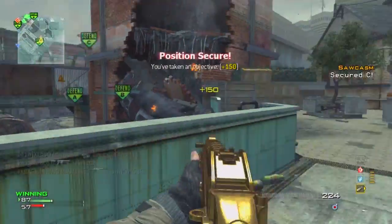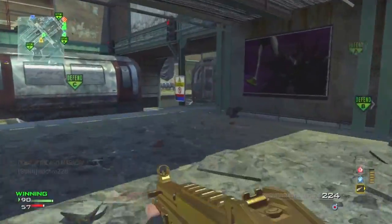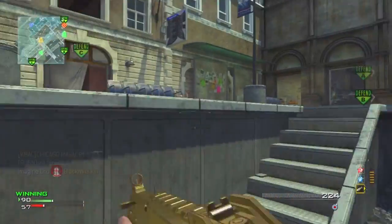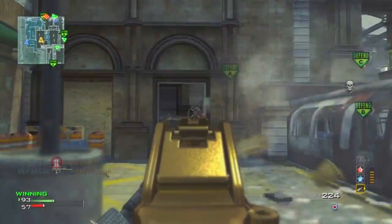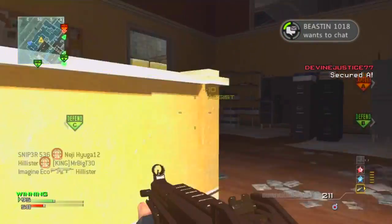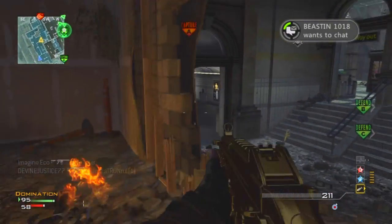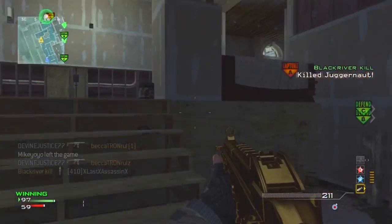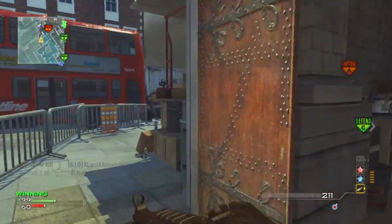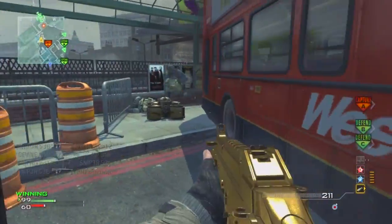I definitely feel like the nuke was a little bit easier than the MOAB, because you had killstreaks that pretty much did all the work for you and actually led up to the nuke, compared to the MOAB where you could only get gun kills. On top of that, the nuke finished the game — it won the game for you — whereas the MOAB only wipes the team once, which is still good, but I feel like it's a little bit more balanced.